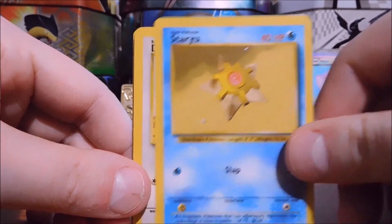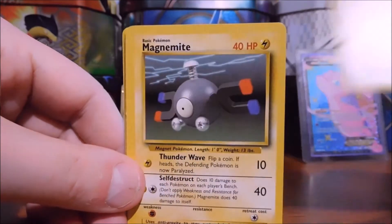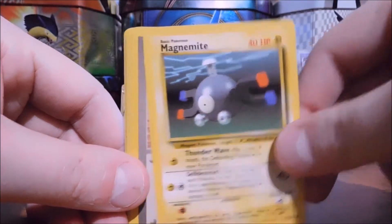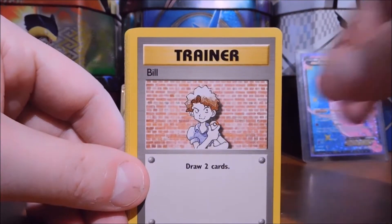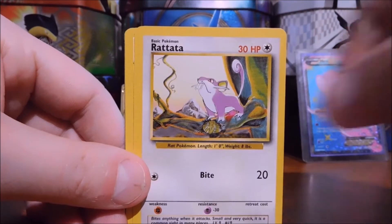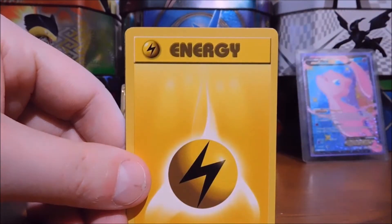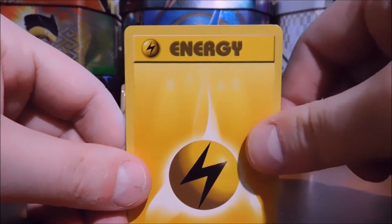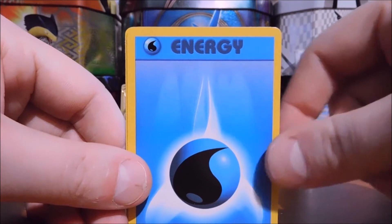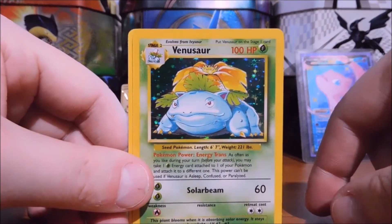Starting things off with a Staryu. Magnemite — I don't know what the card trick is, so I'm just going to go through these. Bill. Rattata. Lightning energy. Water energy, water energy.